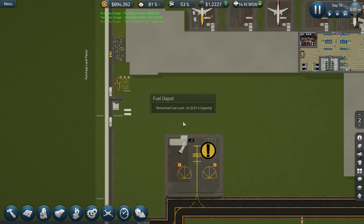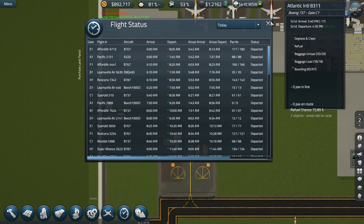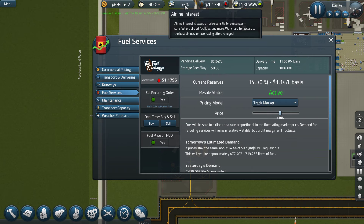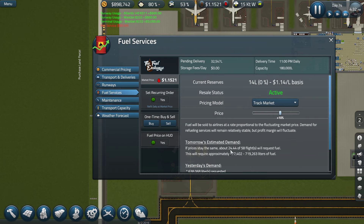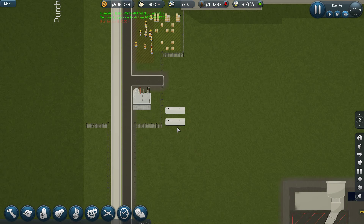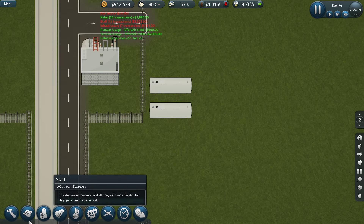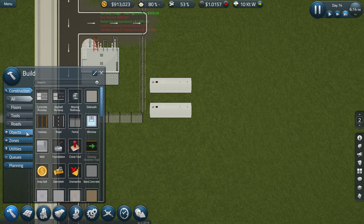Fuel is quite low — one percent. How much fuel did we supply today? Has the airline interest gone up? It has, interesting. Tomorrow's estimated demand — if the prices stay the same, this will require around 477 to 719 litres of fuel. Capacity is 180 — wow, we need a lot more fuel. This is a ridiculously good way to make money, apparently. We are going to make more money in that case.